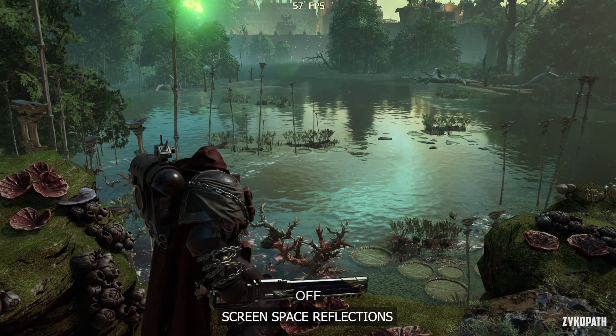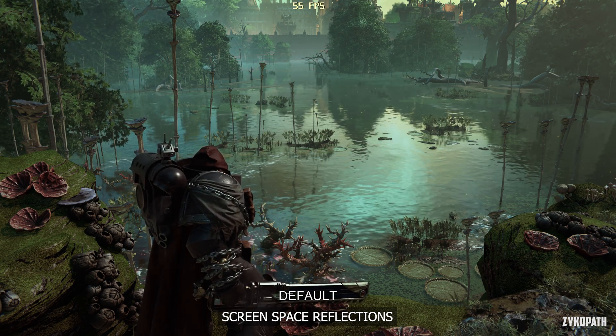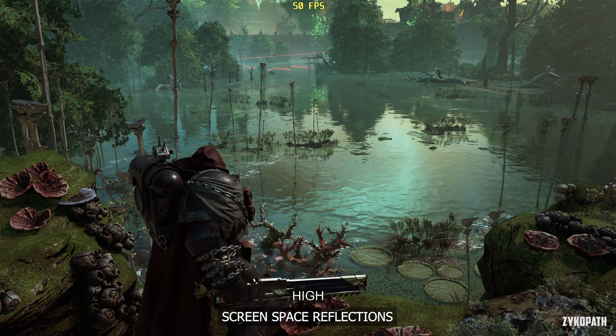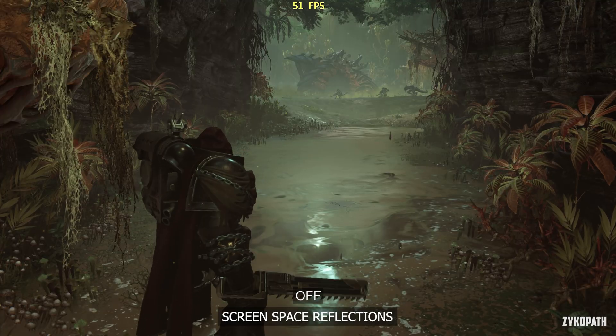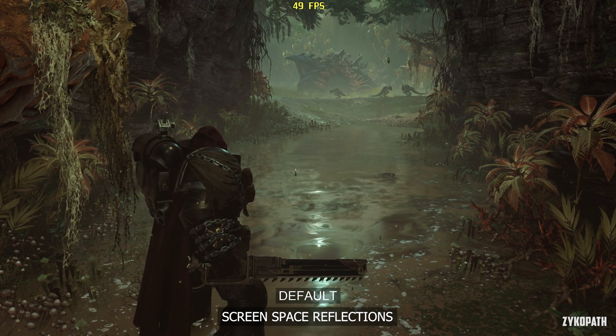For screen space reflections, going from Off to Default has a very large impact on image quality with only a small impact to fps. Turning it up to High has a small improvement to the reflection resolution but comes at a big fps cost. Use Default for the best balance.